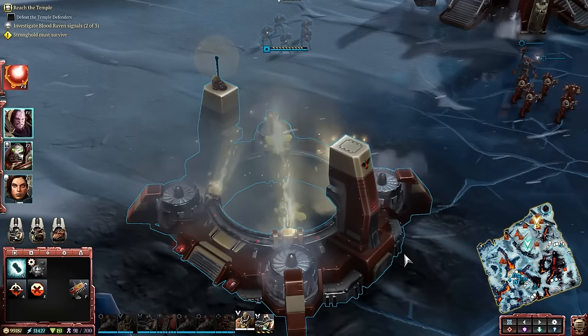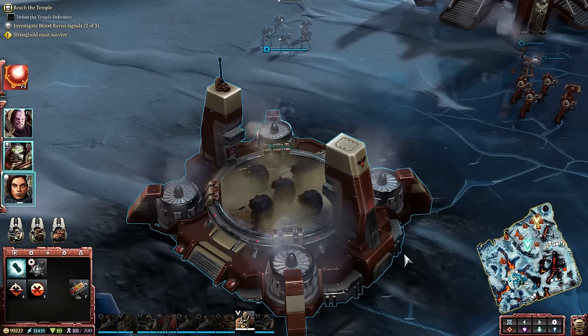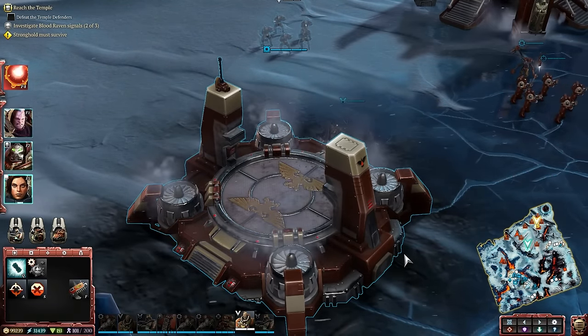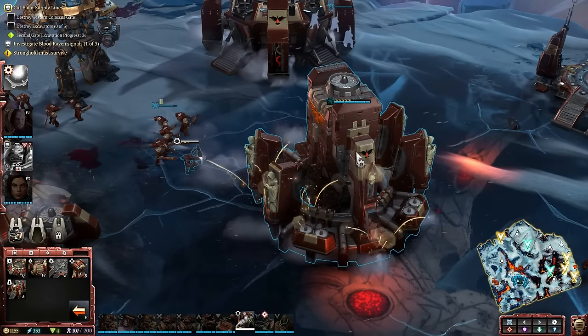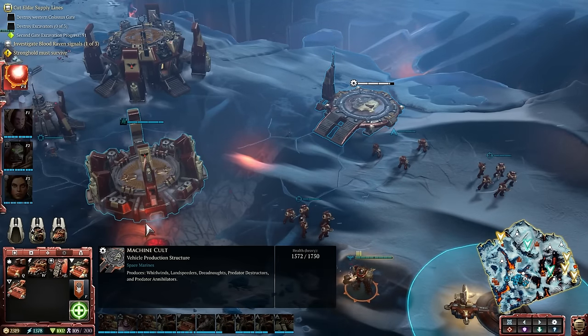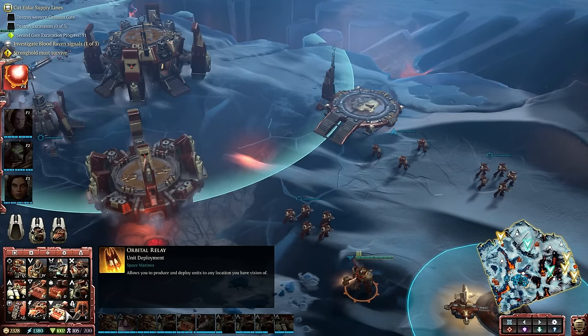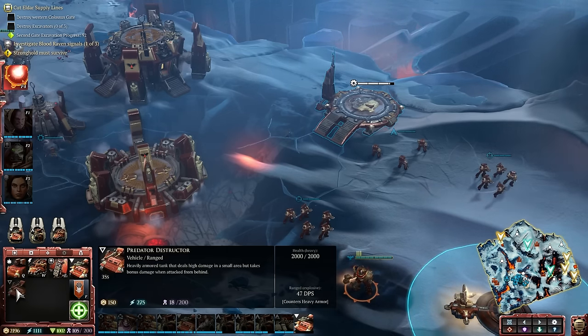Structures for the Space Marines include the Basic Barracks, allowing the production of Scouts, Scout Snipers, and Assault Marines. The Doctrine Chapel is where you get your Heavy Infantry, like Devastator Marines with Lascannons or Heavy Bolters. The Machine Cult is where you build your Whirlwinds, Landspeeders, Dreadnoughts, and both Predator Tanks. And a new structure called the Arsenal is where you do all your unit upgrades and research, much like the Barracks from Dawn of War 1.